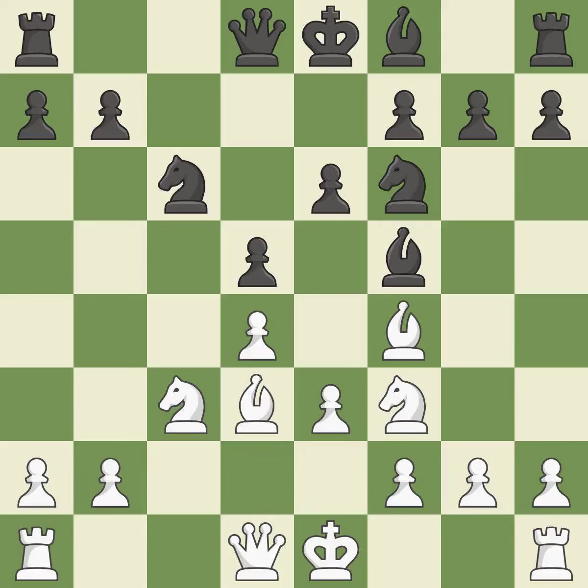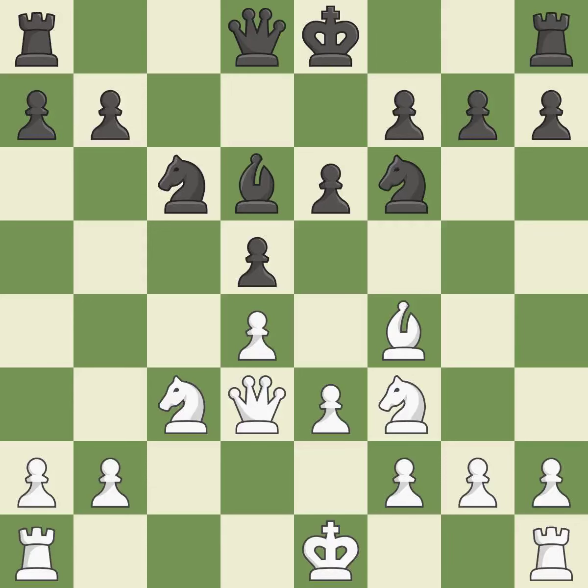BD3 develops the bishop toward the center, attacks the bishop on F5 and prepares castling. BxD3 captures the bishop before white can capture on F5. QxD3 recaptures the bishop. BD6 develops the bishop toward the center and challenges the bishop on F4. BxD6 exchanges dark-squared bishops. QxD6 recaptures the bishop, develops the queen and controls the B8-H2 diagonal.